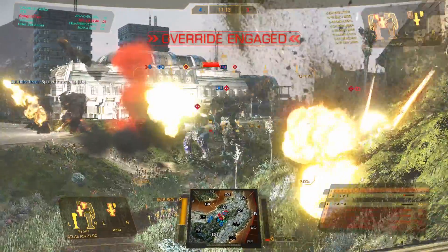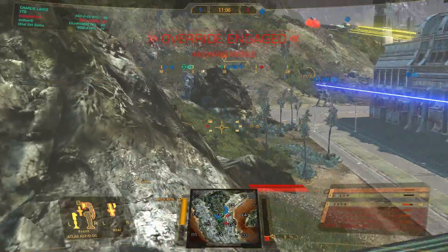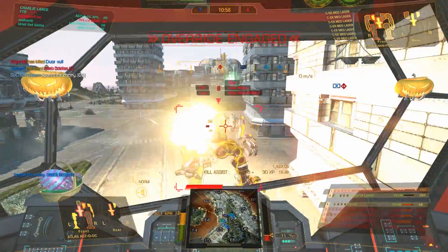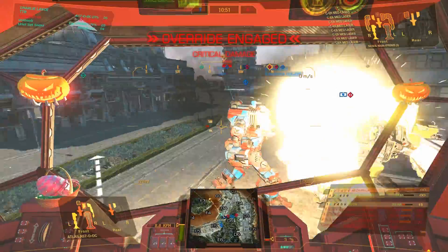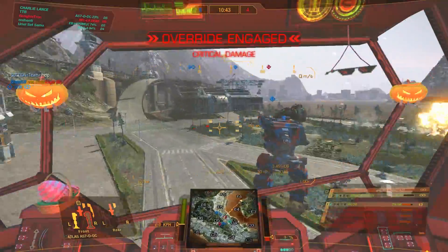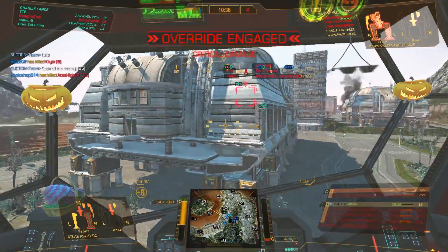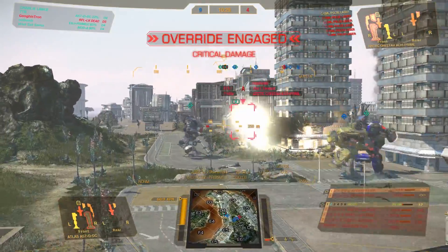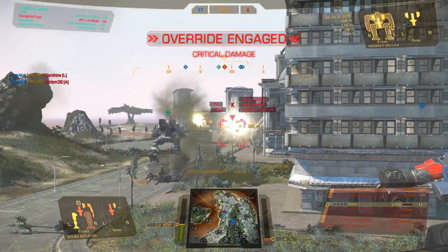I'm just going to keep pushing, because that is what I do. Some of the team turned around — that's fine, still alive. Medium lasers in the Nova Prime — this guy really, really wants me. But buddy, I'm in an Atlas, I can take some fire. Let's present our arm — the arm takes the hit. The enemy is taken out by our Hunchback. There's an Arctic Cheetah jumping around — AC-20 shot to the leg opened him up nicely, and he's done.